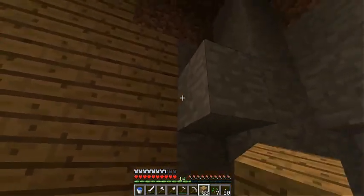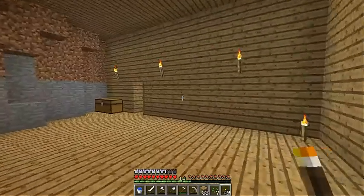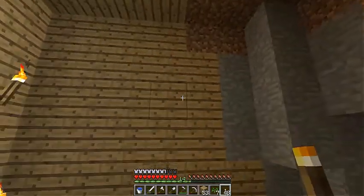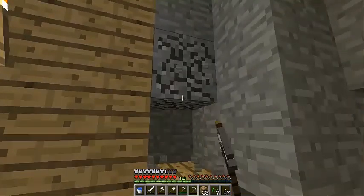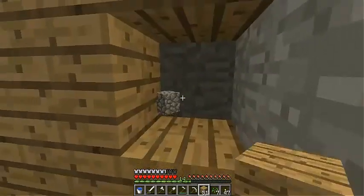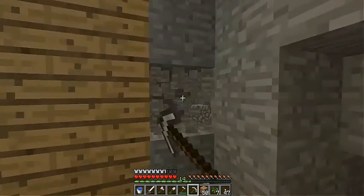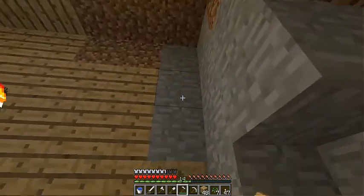Need a bit of lighting in here too. Don't want mobs spawning and trying to ruin our stuff. So I like having them above head height, right here — it's pretty much where I always place them. I know a lot of people who just randomly place torches, as long as it's lit up it's fine. But there's a lot of stuff you need to keep in mind.